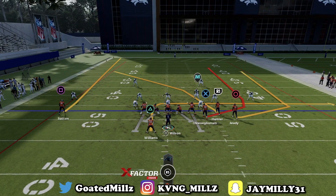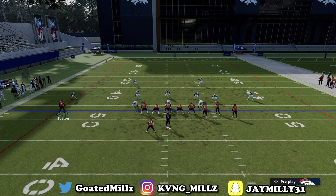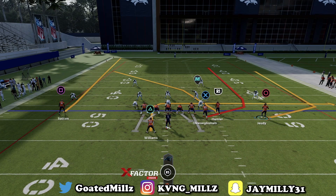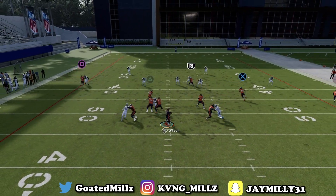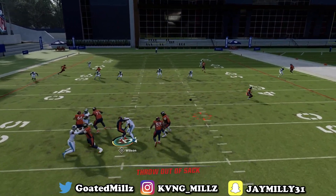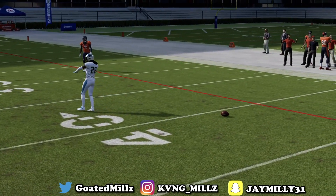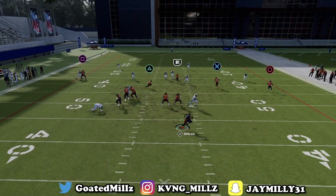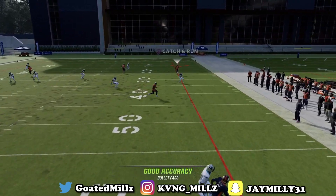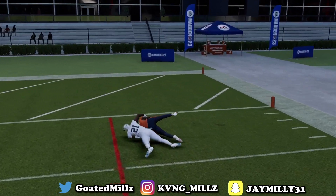Next play is verticals versus cover two — this is crazy. First way to set it up is stock. Look at the circle right on the outside — he doesn't get played at all, the cloud just doesn't even see him. I'm telling you, circle is an easy dot every time — that's like an easy one-play touchdown in verticals that's always going to be there.